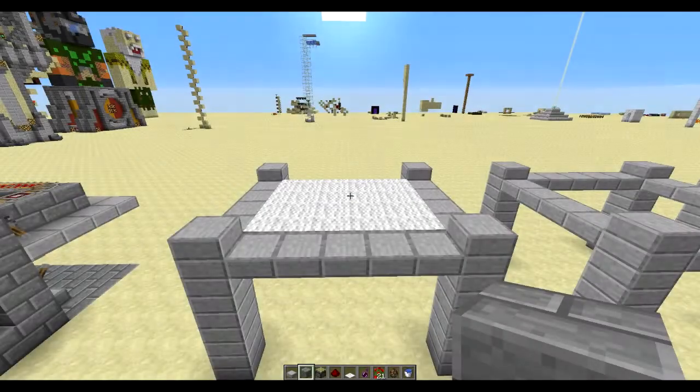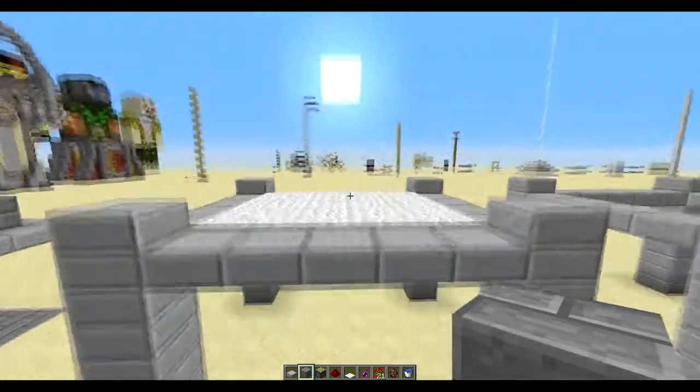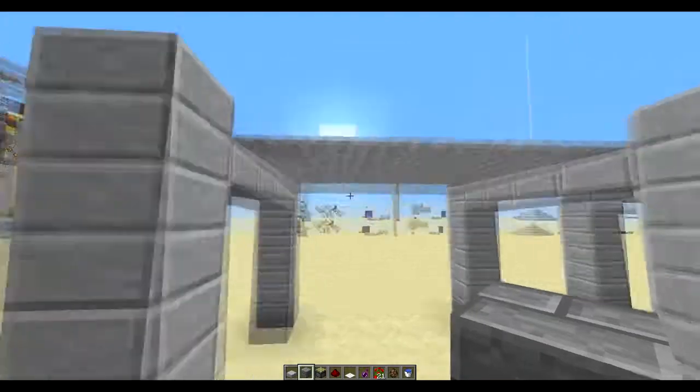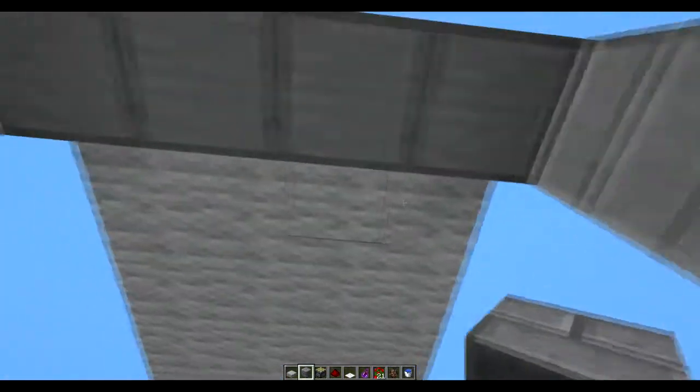Yo, this is Feb the Wooden here, and today I'm back with another video. As you can see in front of me, there's some wool blocks for some reason. Why would I put these wool blocks here right in front of me? Because they're not wool blocks — they're carpets and they're flying. There's no string whatsoever.